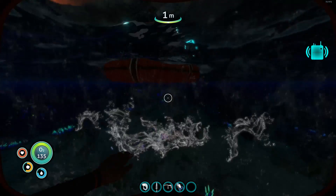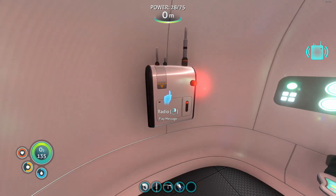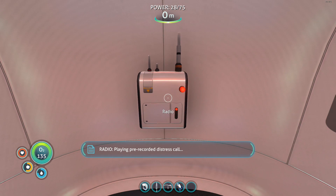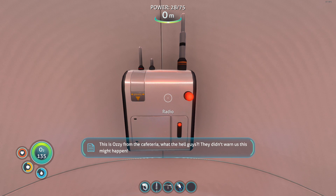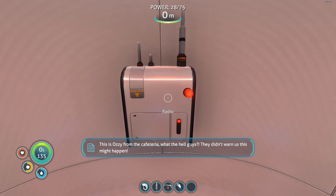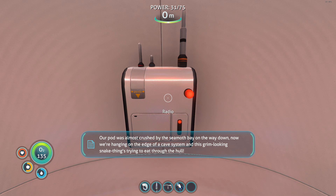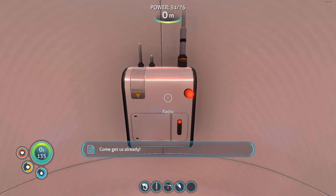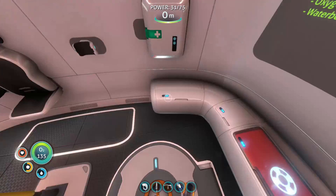I am getting a radio message. Plan re-recorded. Mistress call. This is Ozzy from the cafeteria — what the hell, guys? They didn't warn us this might happen. Our pod was almost crushed by the Sea Moth bay on the way down. Now we're hanging on the edge of a cave system and this grim-looking snake thing is trying to eat through the hole. Come get us already. Signal location uploaded to PDA.